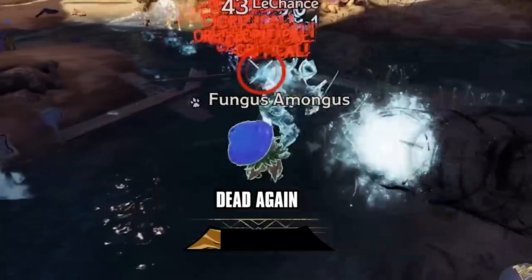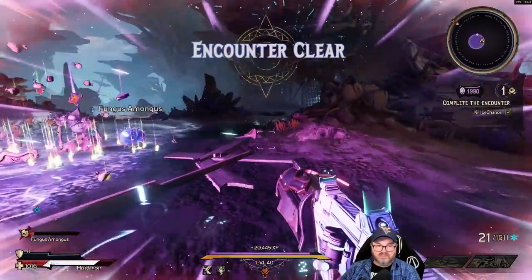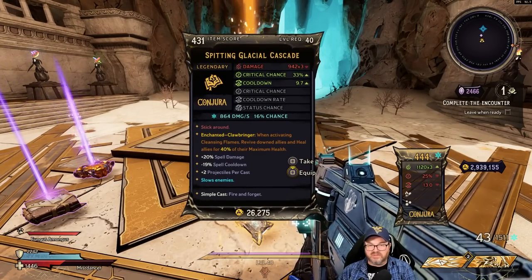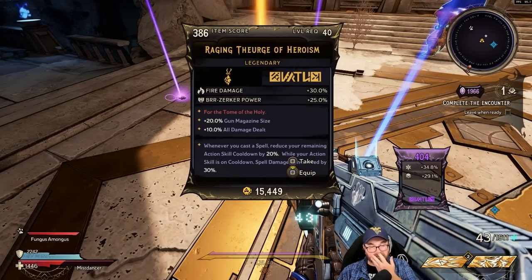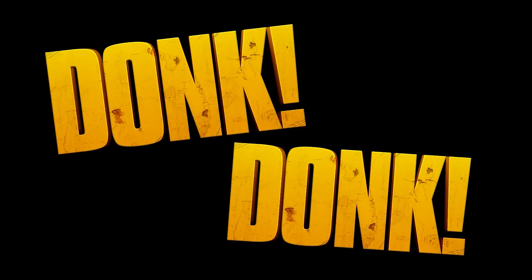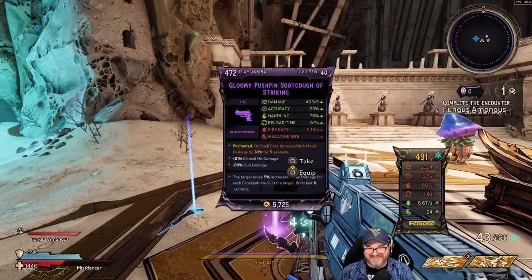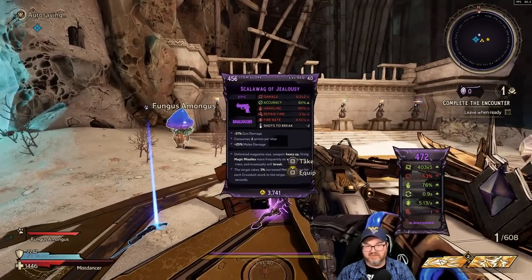Sick of your bull crap. Mushroom, are you dead again? What are you doing over here? No Mushroom, no. Got another glacial cascade — this one's a critical chance, cool down rate, status chance. We've got the main problem: I'm not a berserker, so maybe we'll get a good masher. If I had a dollar for every time I said something and then it happened, I'd have like at least 15 bucks.